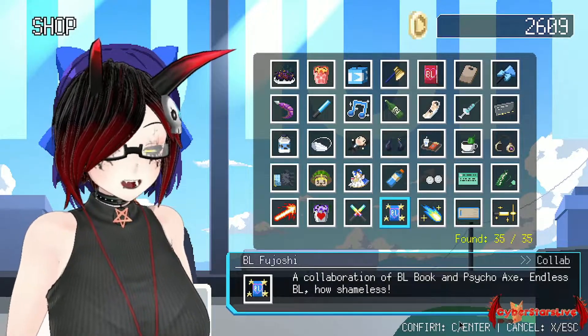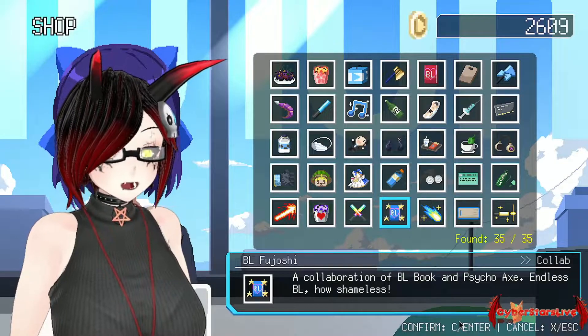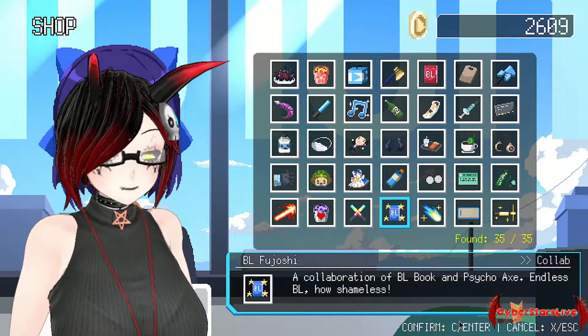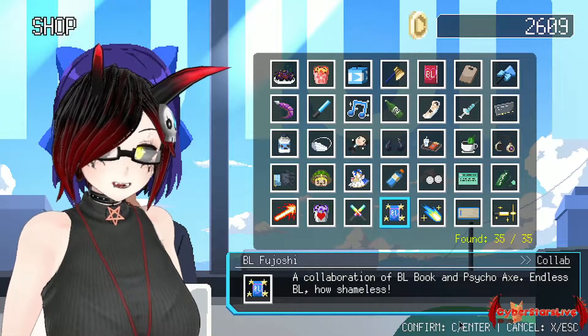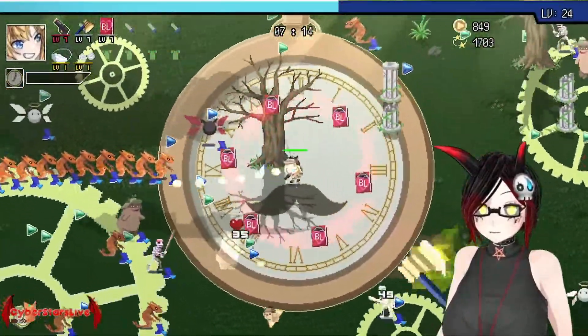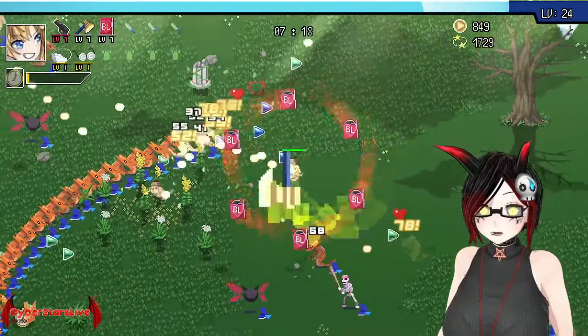The next one is Boilove for Yoshi — a collaboration of Boilove Book and Psycho X. Endless Boilove. How shameless. A very good defense collab weapon, but see it for yourself.